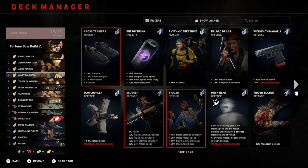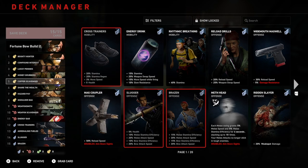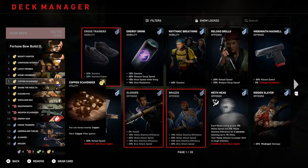Number four is Money Grabbers. When your team loots copper, you gain three additional copper, up to 25 times. So no matter what, you're still receiving copper even if you don't actually pick it up. Number five is Copper Scavenger — you can sense nearby copper, and this will add more copper to the game, so more copper piles will spawn. More copper within the game — it really goes without explanation.